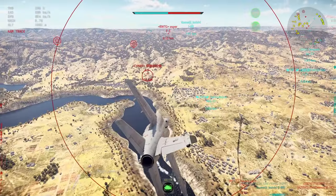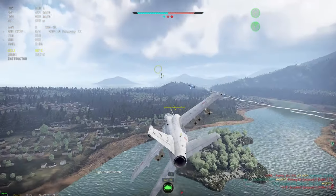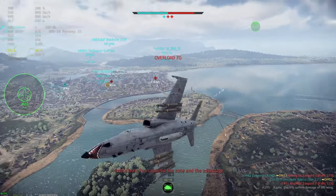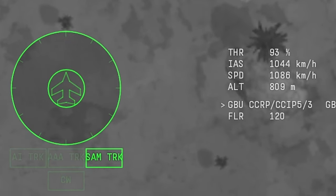You get a pair of tip-mounted AIM-9Ls, which are pretty strong for 10.3, especially if you get a downtier. There's also an internal 20mm Vulcan which is decent, but the ammo count is weirdly low at only 400 rounds.